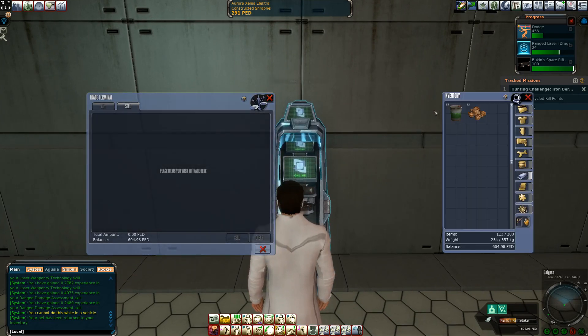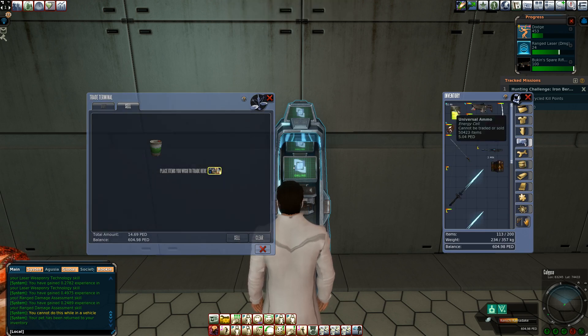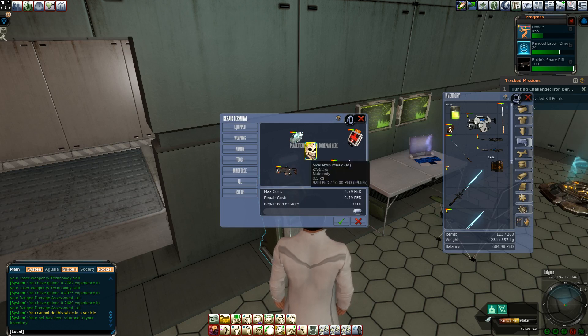Okay, so: throw the oil in, throw the shrapnel in — 14.69. Plus how much ammo do we have left? 5.04. That's 19.73 ped. And then we'll throw in the repairs — 1.79. So we lost 2.06 ped.